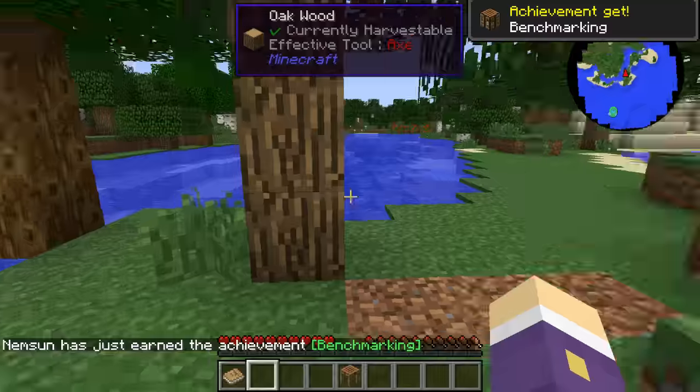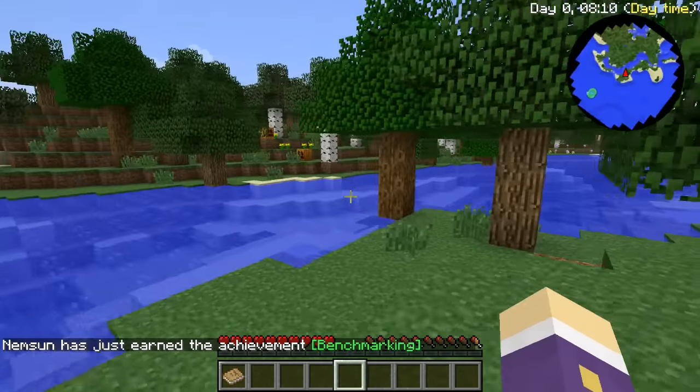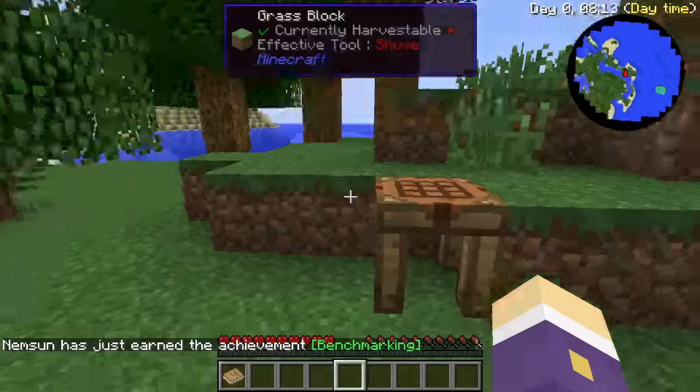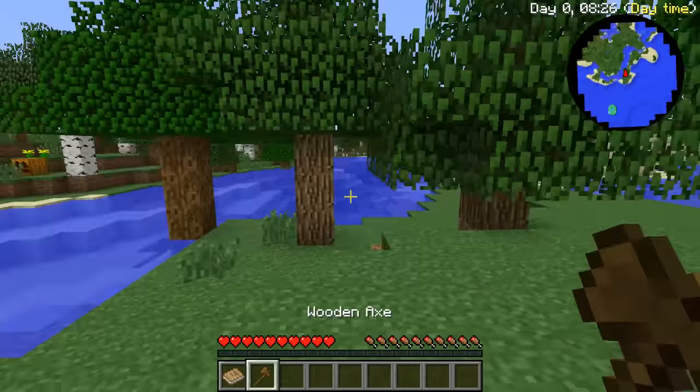We're not gonna make the same mistake as we did last time - insanity is doing the same things over and over again. We are gonna try and fortify this little island first. I'm gonna make an axe and start chopping all these trees down. Just remember the vein miner is still in the pack - let's see if that's working for us as well.